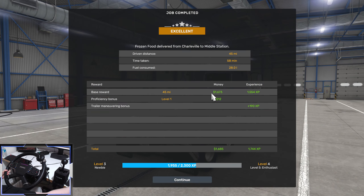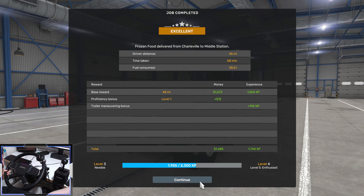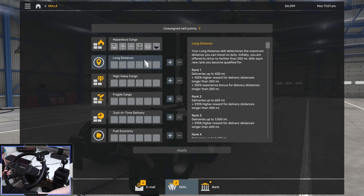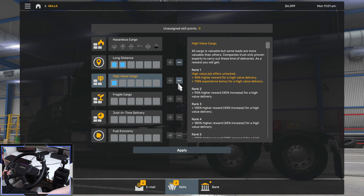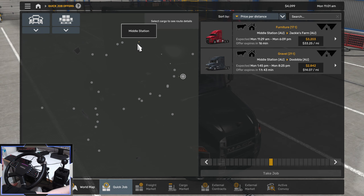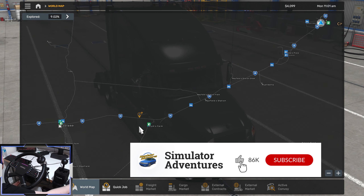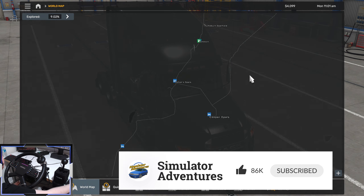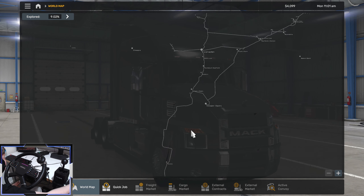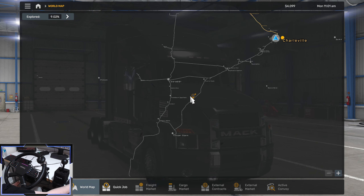How much do we get paid for this? That's $1,673 Australian dollars and we've leveled up to level three. Let's get some long distance journeys and high value cargo. We only traveled between Charleville and Middle Station — there's so much more to explore. I'd love to know what you think of this map. I'll leave all the links you need to download and check out the map in the description. We'd like to see a series on this — I'd be interested in doing one.